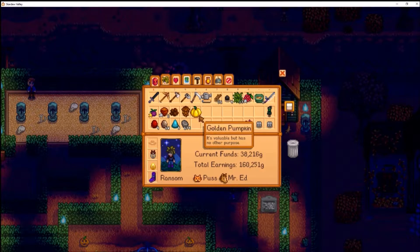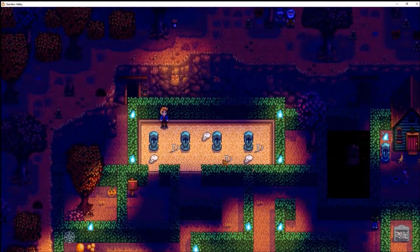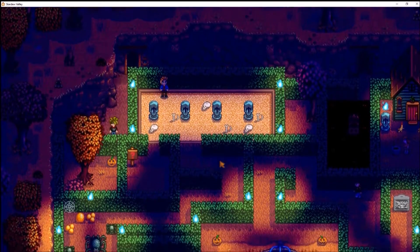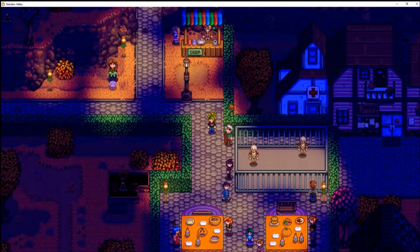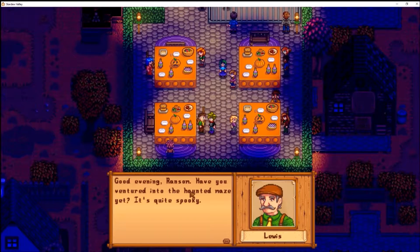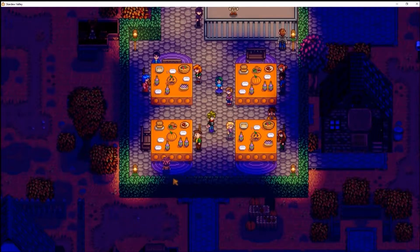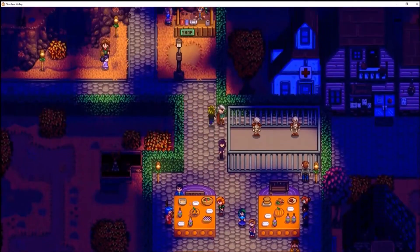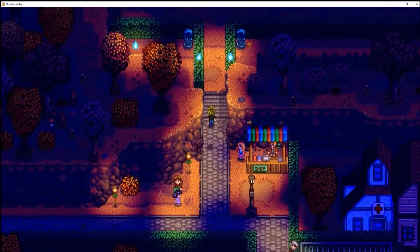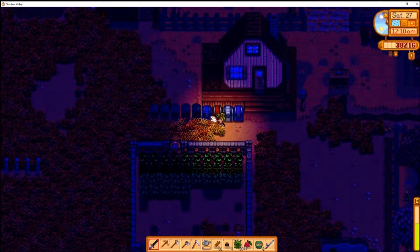The golden pumpkin literally just sells for gold — 2,500 gold. We can go ahead and head out of the haunted maze. Back at the main festival area, I'm not sure if you have to talk to Mayor Lewis to finish it or if you just leave. Looks like you just leave, so we pretty much did everything there was to do here. I'm gonna go ahead and leave and head home, dump everything out of my inventory, and see if we got any level ups.